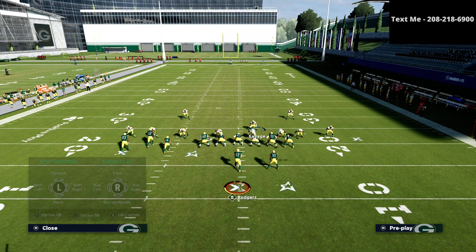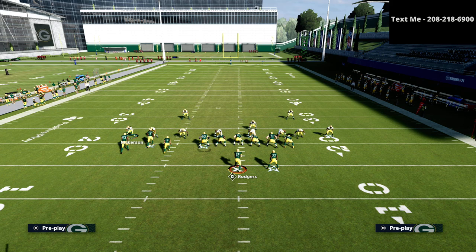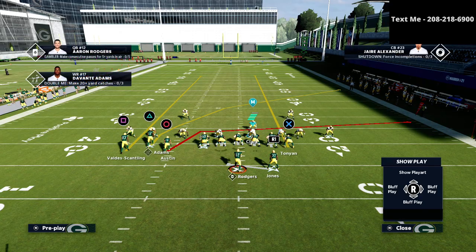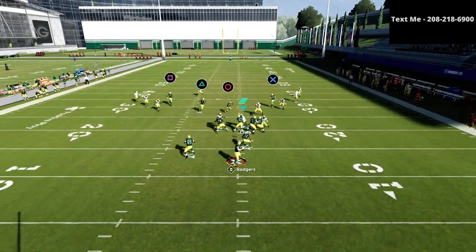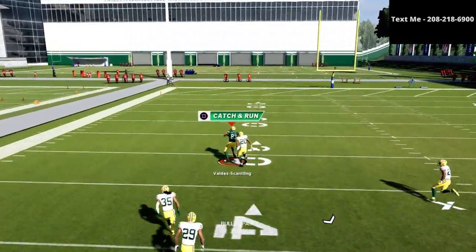Then we're going to put our defensive end on the right side of the screen into a bluff blitz. Now the biggest thing we have to be mindful of is a Cover 3 bomb that can happen on this left side. So I want to show you what that bomb looks like — basically from boot over, if I just streak both the square and the X receiver, you're going to see that the square receiver is going to burn me over the top.